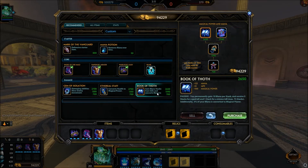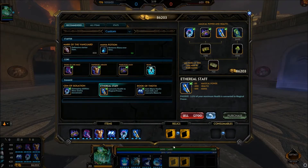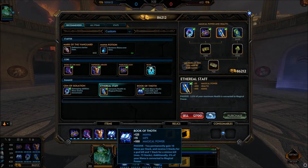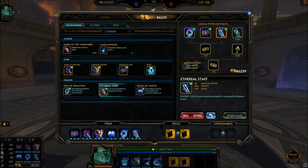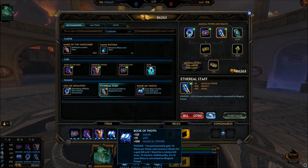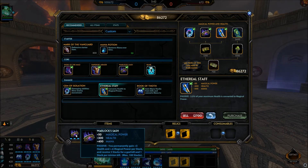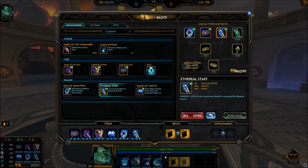Whatever one you don't get first, get the other one next. My fourth item is Book of Thoth, then Gem of Iso, then Ethereal Staff. With this full build you'll see 3,500 health right off the bat — and that's not even accounting for Warlock's Sash stacks, which add an additional 300 health, bringing you to roughly 3,800 health on Xing Tian. Your health per five seconds is going to be amazing because of his passive.